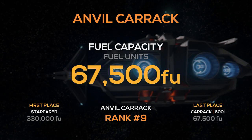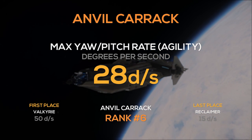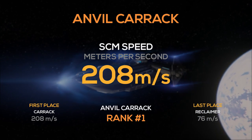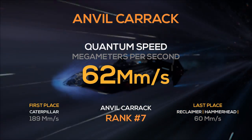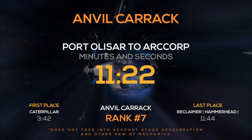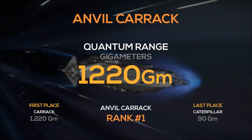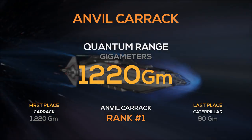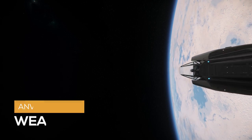Its fuel capacity of over 67,000 fuel units ties in last place. Its max yaw pitch rate of 28 degrees per second comes in 6th. It has an SCM speed of 208 meters per second, which demolishes the competition, and its top speed of over 1,200 smashes the competition again. Its quantum drive has 62 megameters per second quantum speed, taking 7th place. Travel from Port Olisar to R-Corp will take about 11 minutes and 22 seconds. Its QT range of 1,200 gigameters is by far the best in Star Citizen so far — over two times more than the Freelancer Durr — so it can travel from Port Olisar to R-Corp 29 times before needing to refuel.